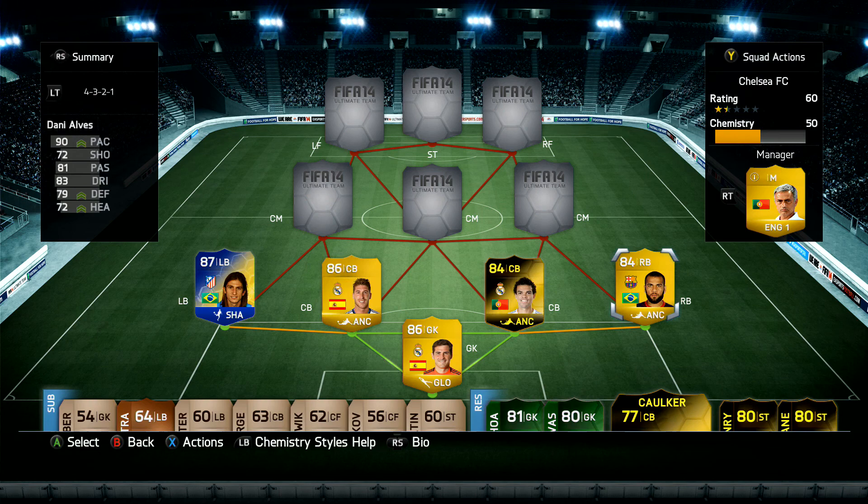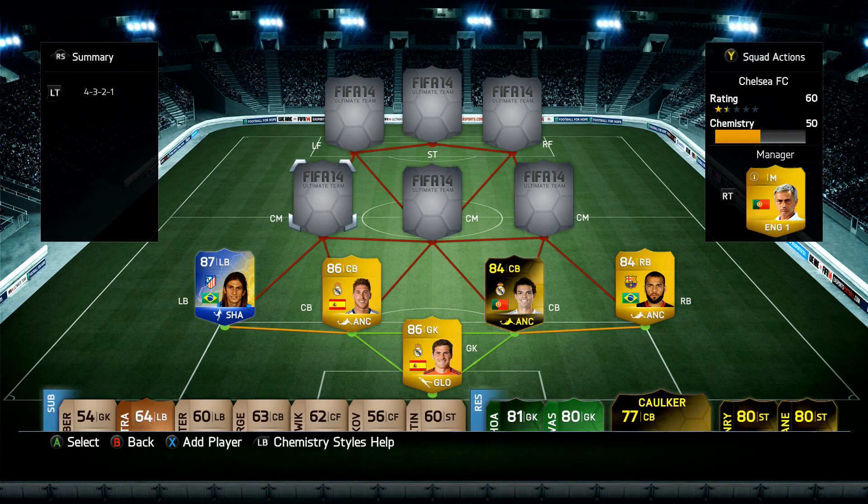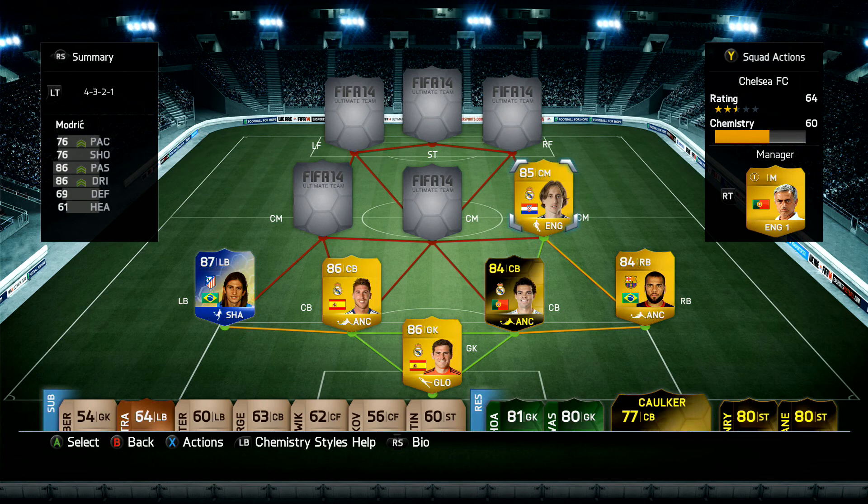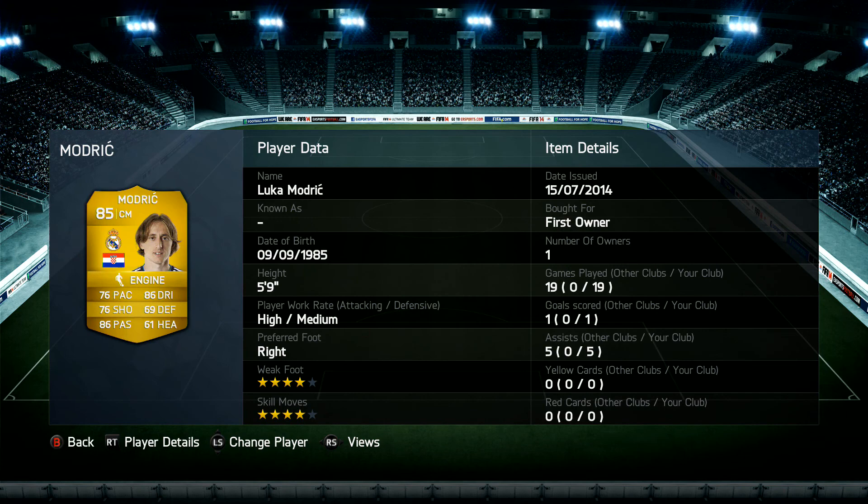We have three center-mids because we're running the 4-3-2-1. On the right we have Modric — 76 pace, 76 shooting, 86 passing, 86 dribbling, 69 defending, 61 heading. Really good card. In 19 games he scored one goal and got five assists. He's a good passer and quite good at standing tackling as well.